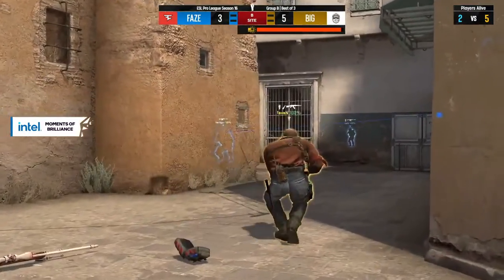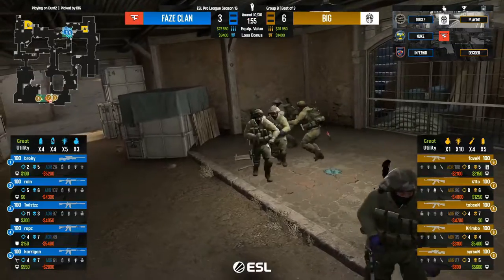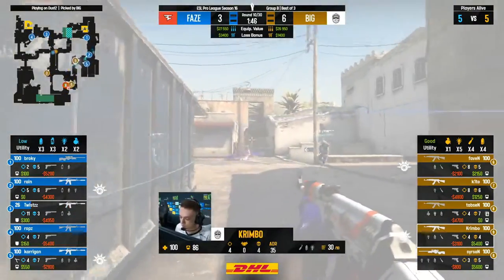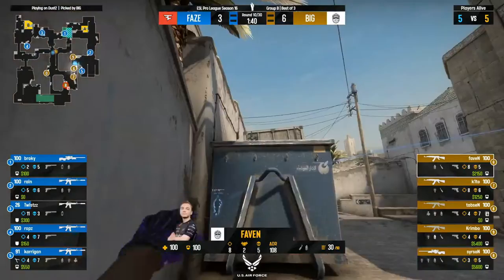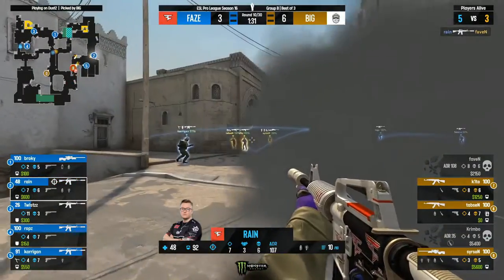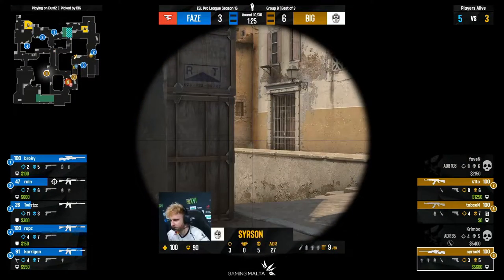FaZe are chasing their tail right now. We were talking about dictating the pace early — they tried it, it hasn't worked. Now they can't find a solution. Getting caught off guard, BIG just taking space whenever they want. They're not even doing the standard long take and late execute — they've done that on an anti-eco or lower buy. Rops' hand towards B might help set up a tower, but they just got caught. Maybe the double AWPs are the answer, but they need to start hitting shots. Crimbo is out towards the blue bin — another incendiary, pulls out the wrong utility, will burn to a crisp. Rain gets the double kill through the smoke.